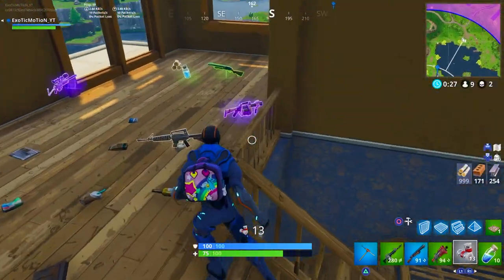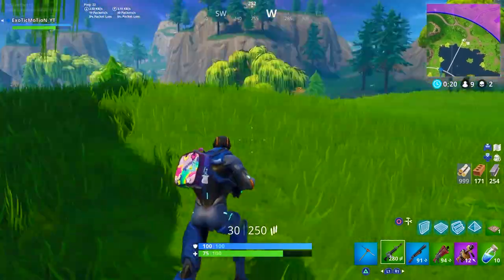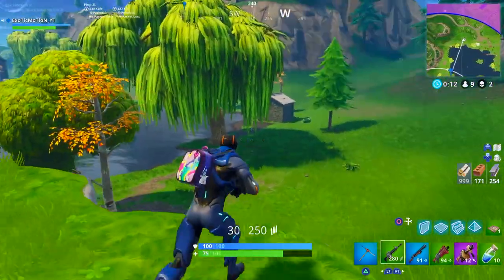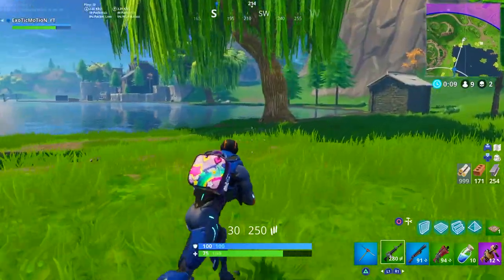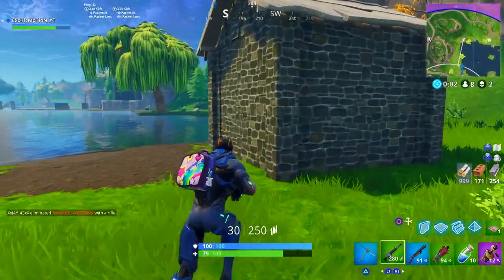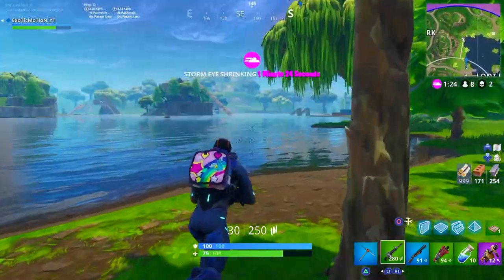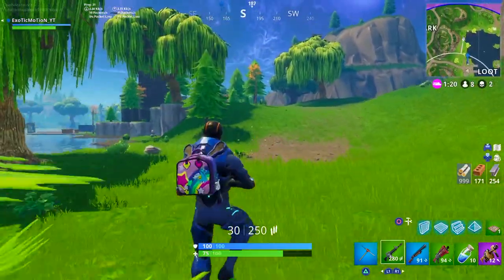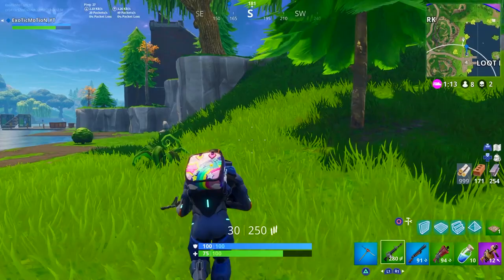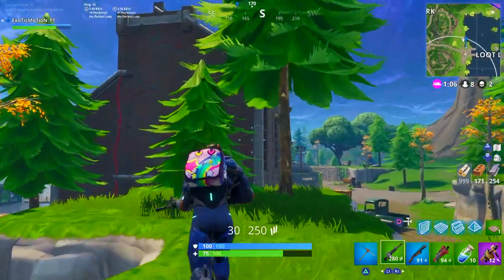Look at our inventory — we're looking solid. We've got to go because the storm's about to come. Don't be too scared about this storm; it's not really going to hurt you if you're outrunning it. We can definitely outrun this now. Our inventory's stacked: green AR, 999 wood, blue pump, green tac, 10 baby pots, and a grenade launcher. That grenade launcher is literally going to win us the game. If you have a grenade launcher and it comes down to the last three people, it can win you the game.